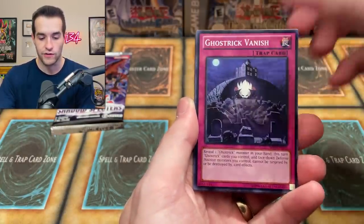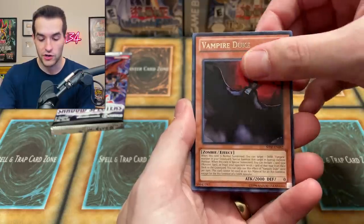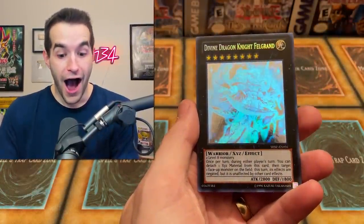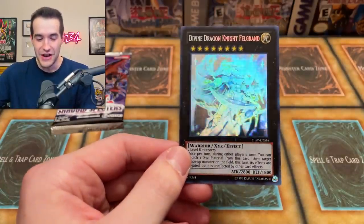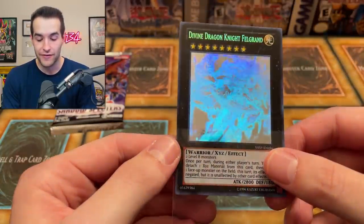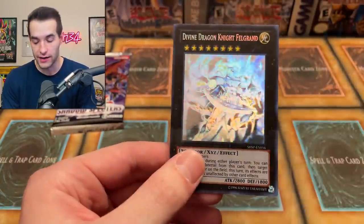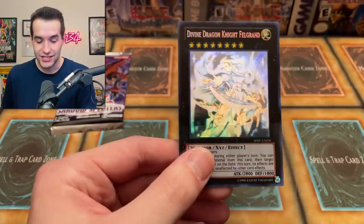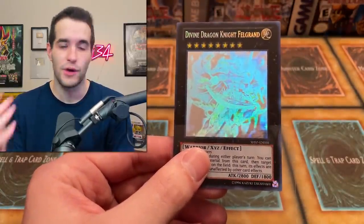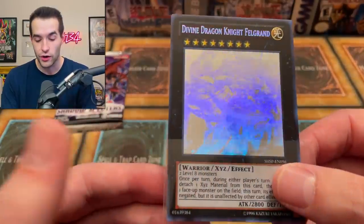Dragon Shield. Classic Ghost Reck Vanish. Soul Drain Dragon. Vampire Duke. And... a Ghost Rare! No way! Oh my goodness - a Ghost Rare! Divine Dragon Knight Felgrand! Shadow Spectre Special Edition and we pull a Ghost Rare? This is probably the most random Ghost Rare I've ever pulled. This is insane. I love this card.